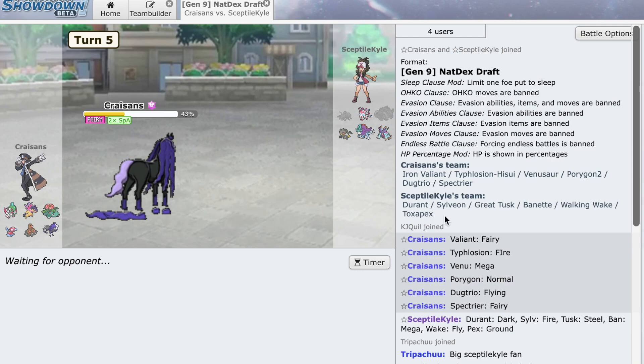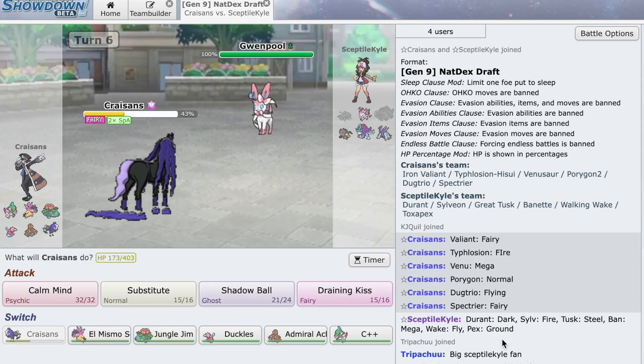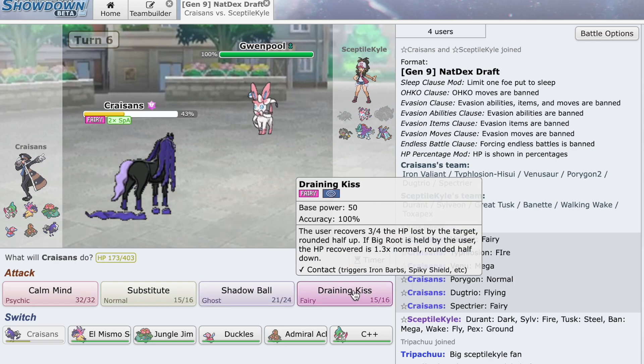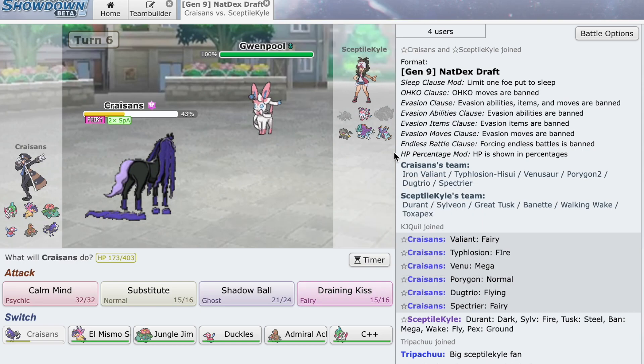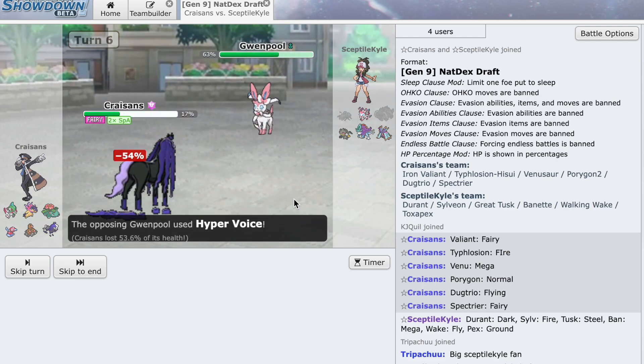Now the only problem is Grimmsnarl — Draining Kiss doesn't do a whole lot of damage to a max HP one. With no special attack investment we're taking a ton of damage; if he's max special attack Modest we're taking half; if he's Choice Specs it's a one-hit KO. So I think a Hyper Voice likely comes out here. I think I could go hard into this guy, or I could Draining Kiss — but if I Draining Kiss and don't KO on max HP... If he's Specs and I'm at plus one I still die. I think my best play is to stay in — he seems more defensive and I'd live it.